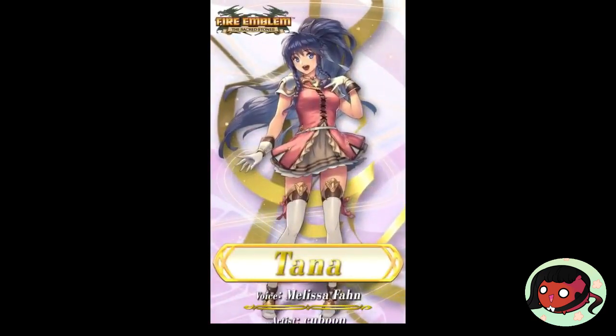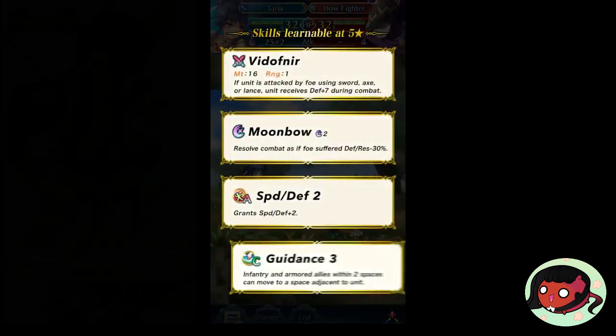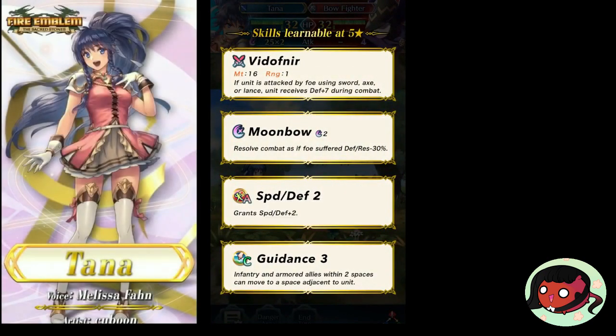I just want to start off by saying that Tana is really, really cute. But that's not the point here. To put it bluntly, she has a game-changing C ability.